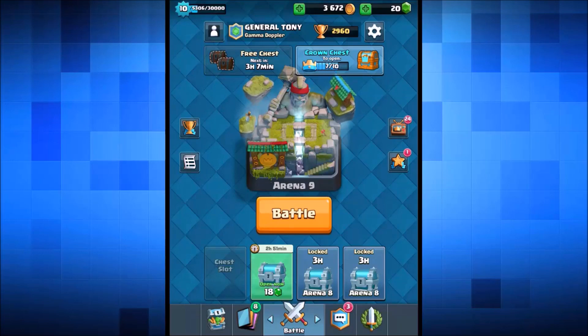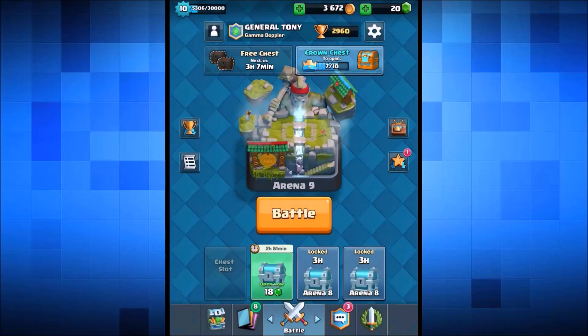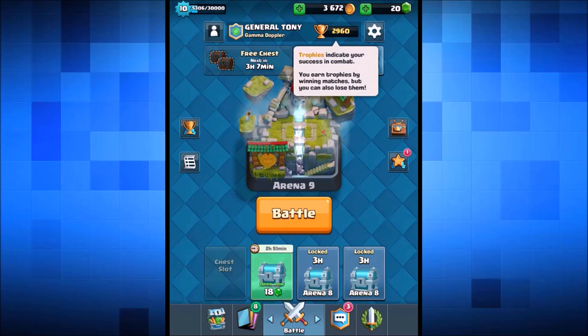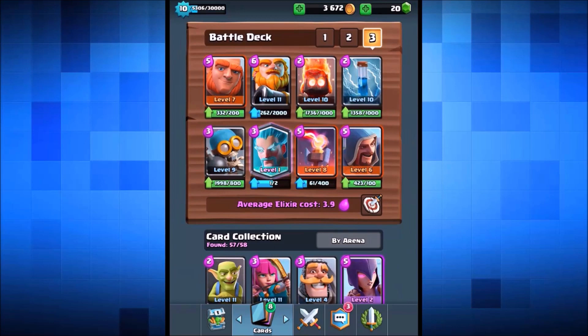Hey, welcome back everyone, General Tony here with a brand new Clash Royale episode. The season was reset a couple of hours ago so we are all back down to the 3000 trophy area. We're currently at 2960 trophies inside the legendary arena. We're about to go in for some live attacks doing a challenge we've never done on this channel — the double giant and double wizard combo, basically the twin attack deck.